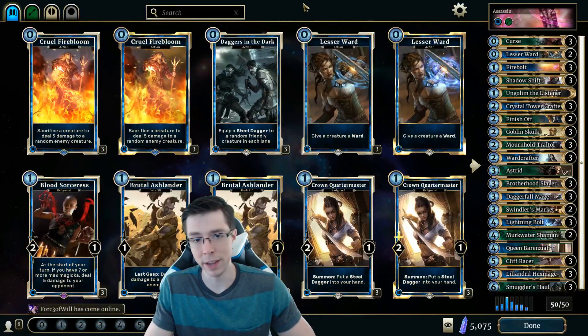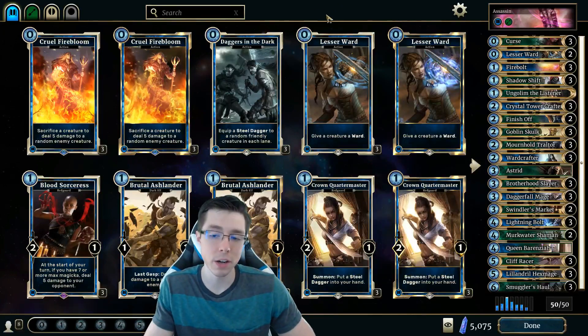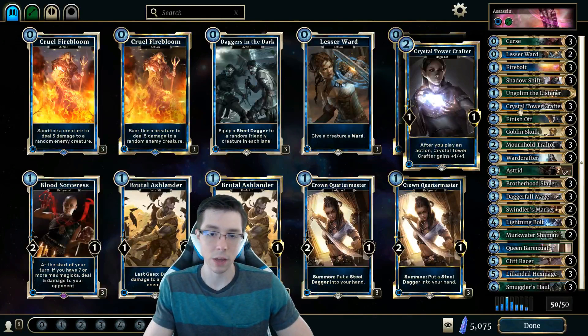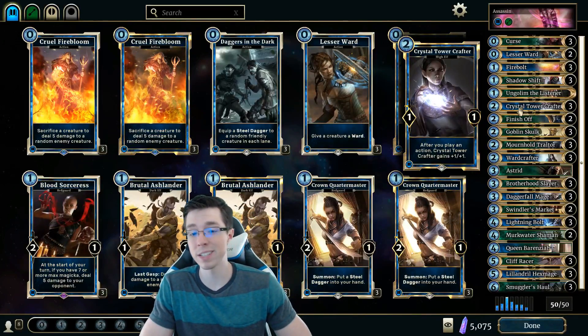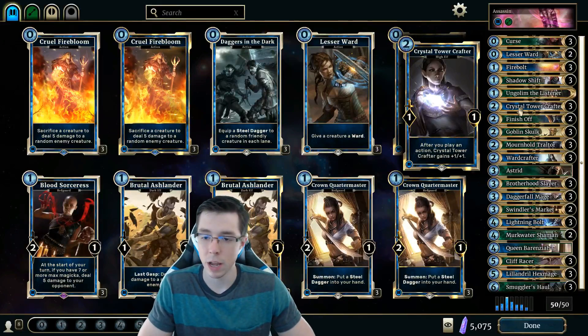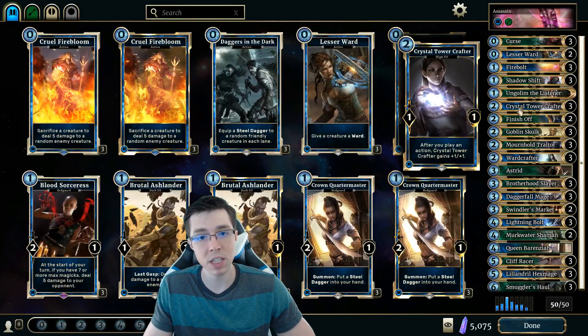As you can tell from the title, we're going to be playing a lot of actions in this list — 19 actions in this particular build — and we're going to use them along with some key cards, one of which is Crystal Tower Crafter, which grows every time you play an action. This is one of the ones that was nerfed, but we're still playing it because it can still be so powerful. It used to be a 2-2 base power, which was downright overpowered. But now it's a 1-1, and it still seems pretty reasonable in this list.